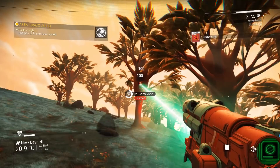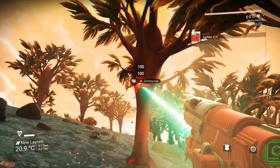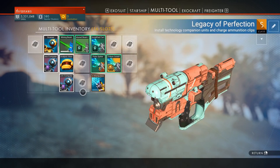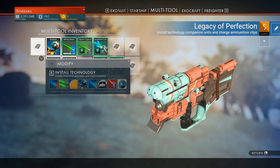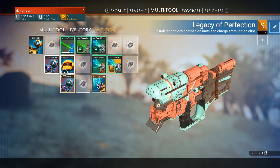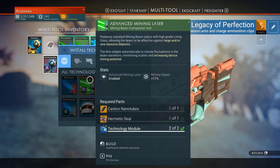So let's go ahead and make ourselves an analysis visor so we can locate some oxygen, because I don't like being without that — that's just dangerous. Now if we put our analysis visor here, technology installed. We should get a little bit of synergy with that. And then if we remove our scanner, we can put the scanner over here. Technology installed. And then here we can install the advanced mining laser, which is going to be one carbon nanotubes and one hermetic seal.